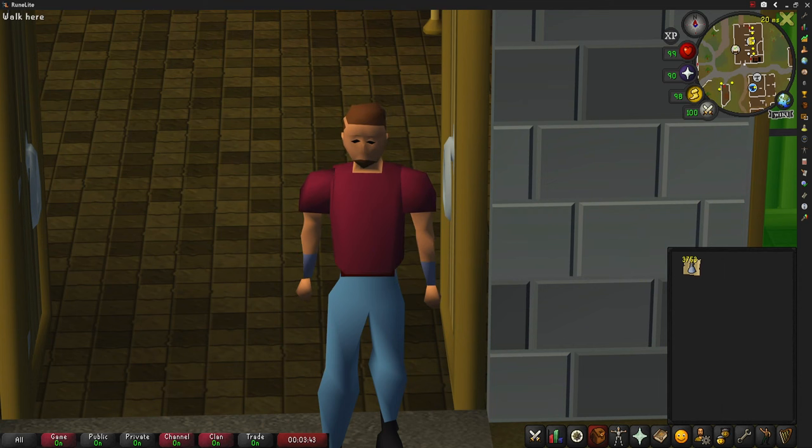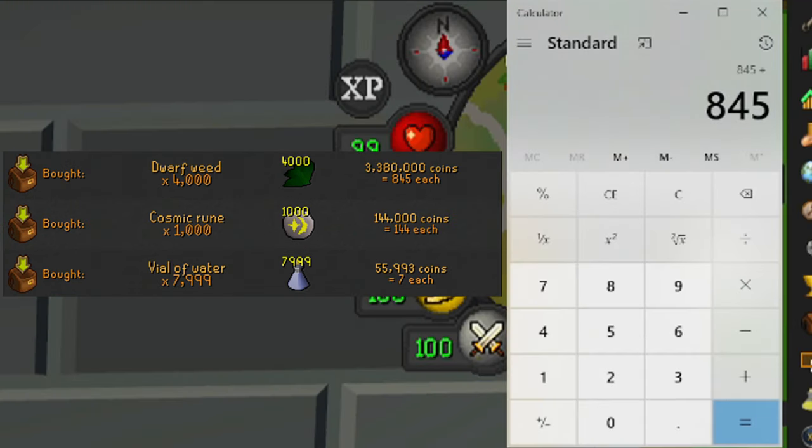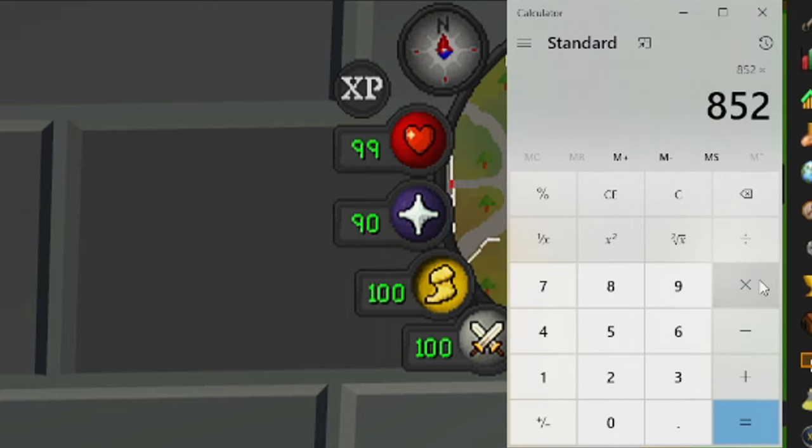I do apologize if you can hear that mechanical noise in the background — I am basically just cleaning clothes at the moment, that's why that noise is there. I'm going to bring up the picture on screen so we can see how much we paid for each one of these. For the dwarf weed we paid 845 coins, and we paid 7 GP for the vials of water, so our total investment per potion was 852. Times that by 3,753, our total investment to do this video was 3,197,556 GP.